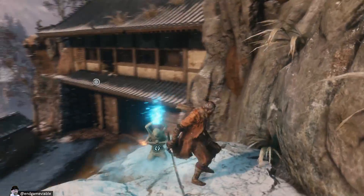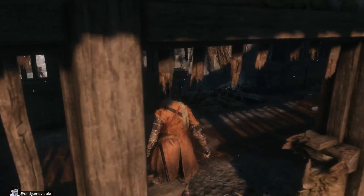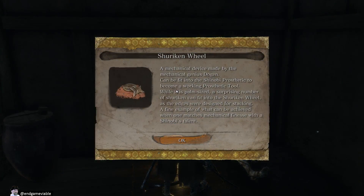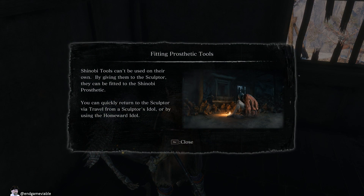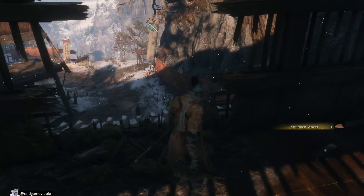Where to now? Kinda feel like they're giving me a big hint that I should be using the grappling hook. Shirokin Wheel — a mechanical device made by the mechanical genius Dogen, can be fit into the Shinobi Prosthetic to become a working prosthetic tool. While it is palm-sized, a surprising number of shirokin can fit into the shirokin wheel as the edges were designed for stacking. So we need to take this back to the guy. Shinobi tools can't be used on their own — by giving them to the sculptor that can be fitted to the Shinobi Prosthetic. I don't have a homeward idol, I think.